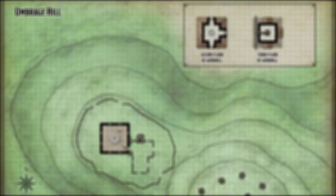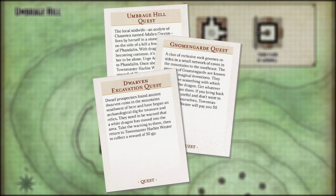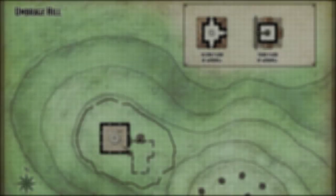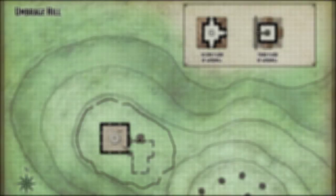Umbridge Hill is one of the three starter quests, and I strongly recommend using it as your party's first adventure in Dragon of Icespire Peak. The other two, Dwarven Excavation and Gnomengard, both say that even second level characters will find specific elements challenging, and they both include actual dungeons with multiple dangerous encounters. So if just one encounter might severely weaken a first level party, the others, while easier, could become deadly. Umbridge Hill, on the other hand, is really designed as a single encounter.